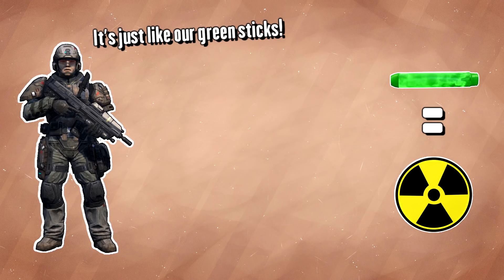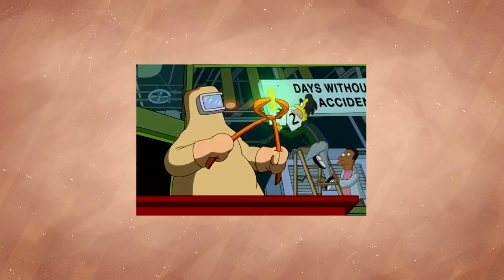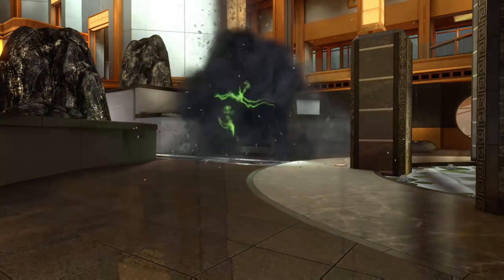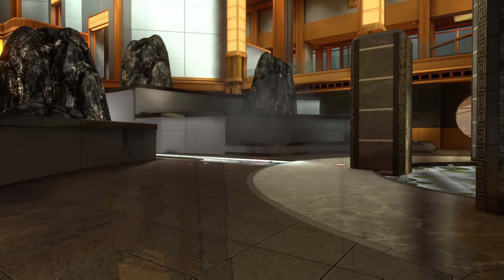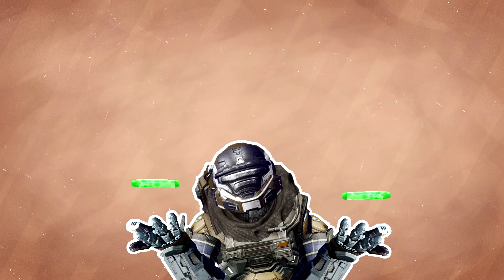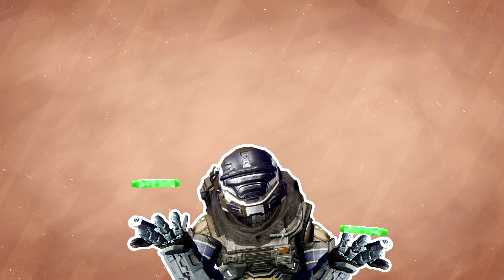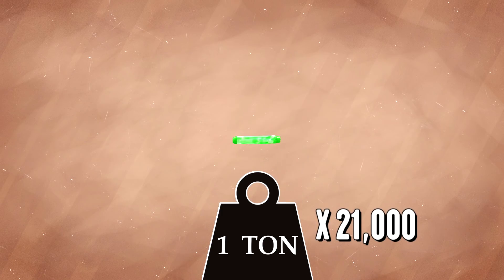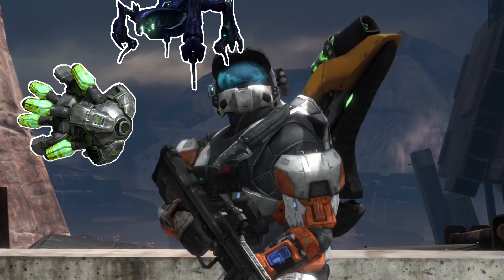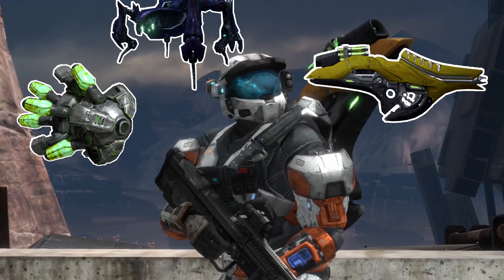It is only mentioned once that the fuel rods are actually radioactive, by a marine who compared them to fuel rods in real life. The fuel rods do look very similar to plutonium rods, but since the fuel rod gun makes much smaller explosions than plutonium — a kilogram of plutonium can cause an explosion equivalent to 21,000 tons of TNT — we can rule out plutonium as the green substance. Interestingly, the Covenant use this material for many of their weapons: the hunter cannons, the scarab beams, and of course the fuel rod guns.